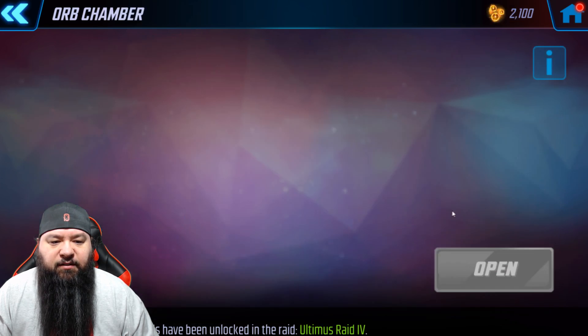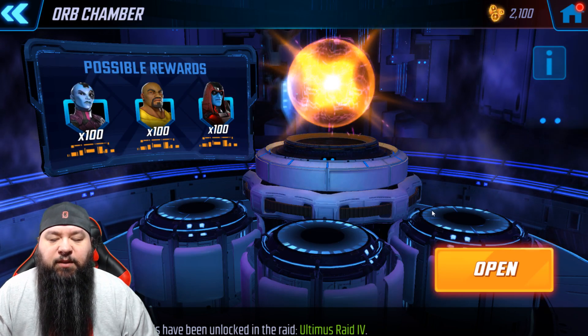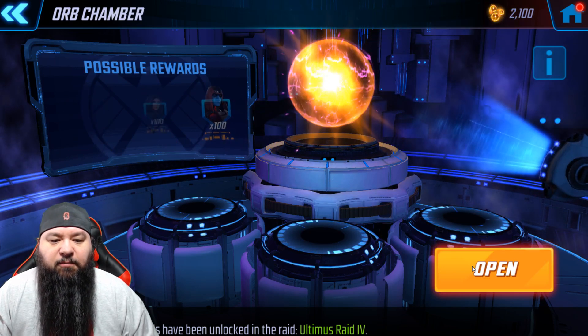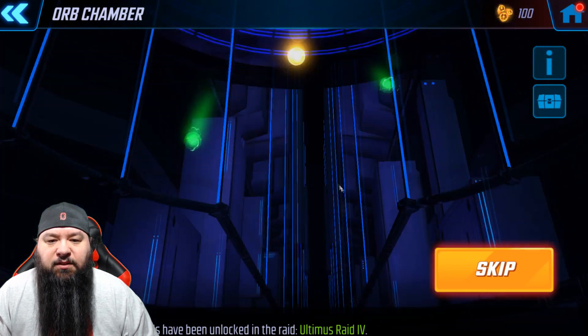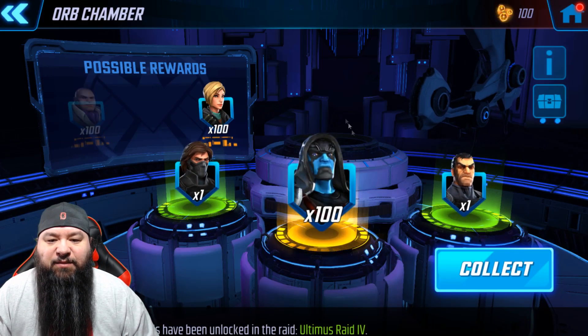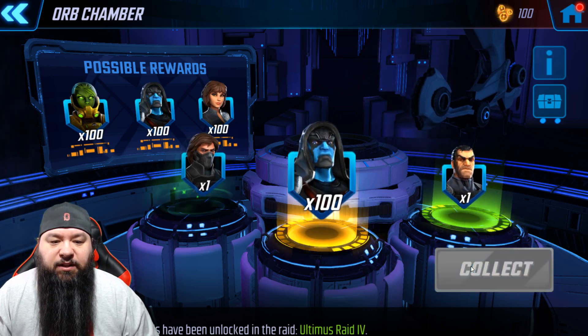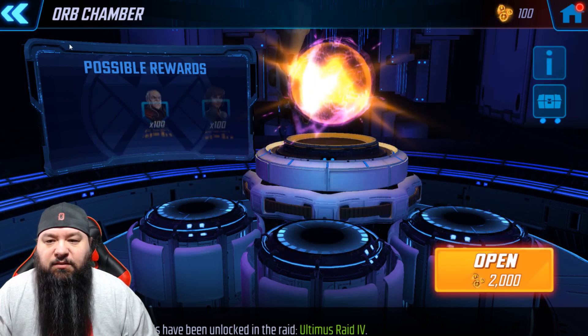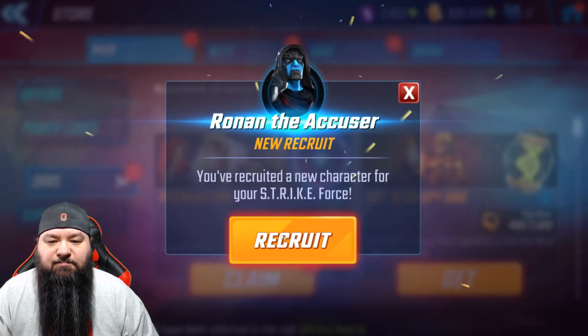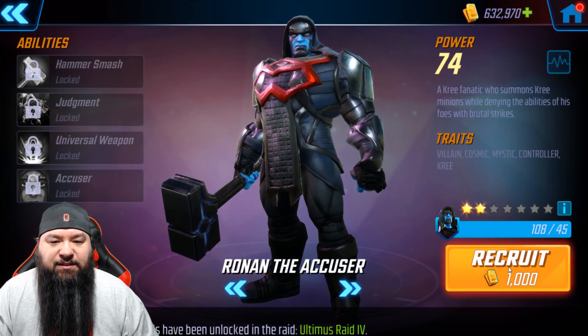Let's get the mega already — that's 50 to 100 shards of a main character. Oh nice, we got a hundred of Ronin! That will unlock Ronin — that's freaking nice, really really good. And I'll be able to recruit him. Awesome.